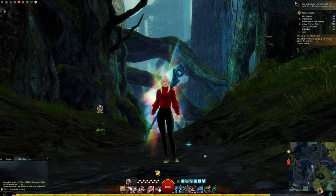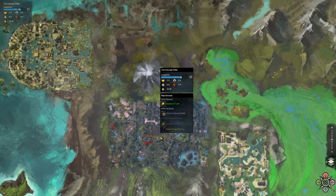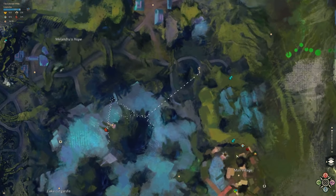Hello everyone! Today I'm going to show you the Lake Lagardas Vista found in the Echovald Wilds, and we'll be heading from the Mori Village waypoint.